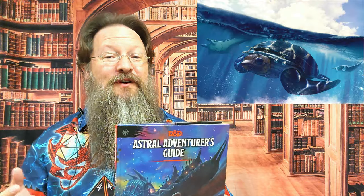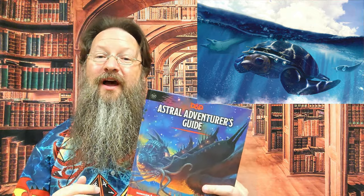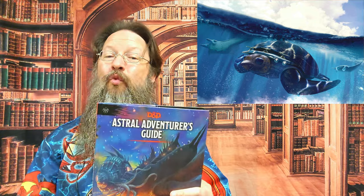Have you seen the turtle ship from Spelljammer? Game Masters here, and we have our review copy in for Spelljammer. While we're working on an in-depth review of this first book, The Astral Adventurer's Guide, I wanted to dive deep — pun intended — into the turtle ship, a spelljamming ship that can both sail in the wild space of the astral sea as well as into the oceans of a water-based sea. Let's check it out.